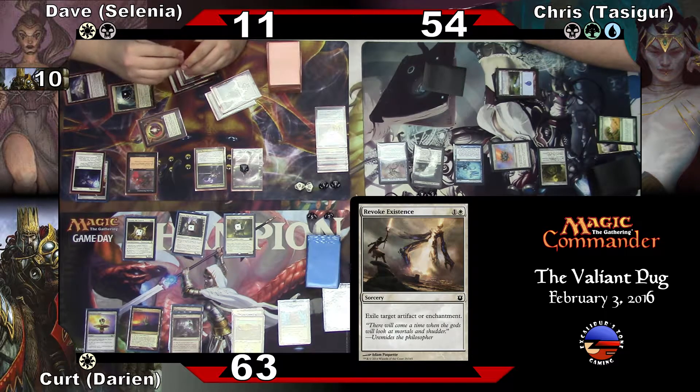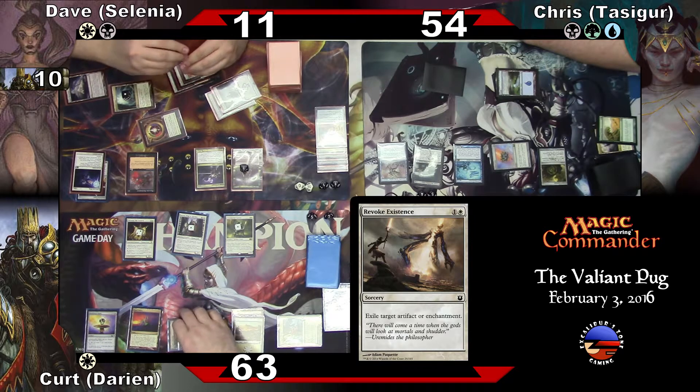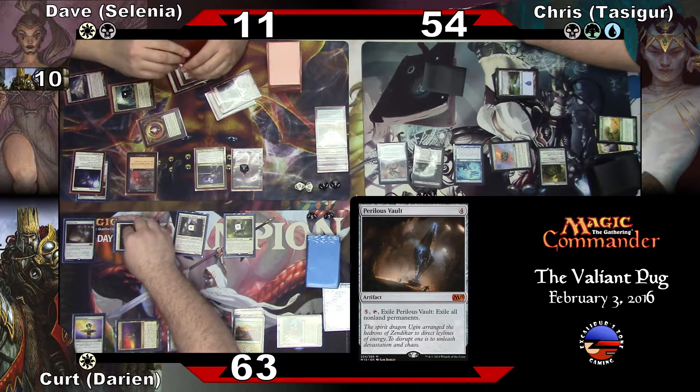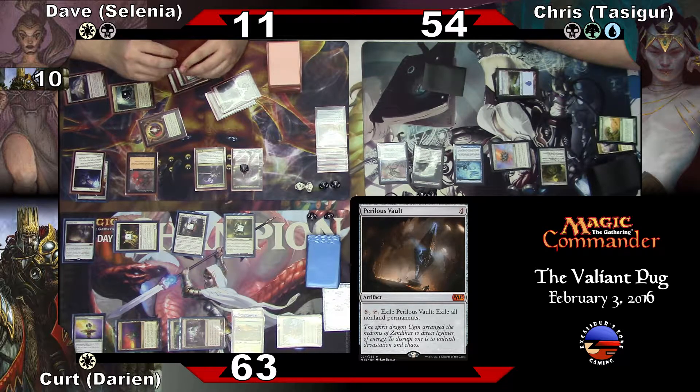Let's see here. Don't get mad — you're the one that keeps giving me Rampant Growth. I want you to grow strong. Sure. Perilous Vault — exile all non-land permanents? Yep, for five. And I'm going to go ahead and cast it. Let's ruin everybody. Mm-hmm. You guys can kill things still. That's what we do — we kill things.